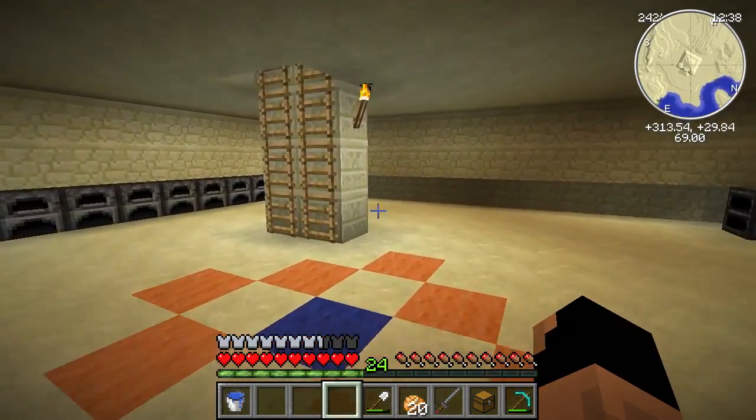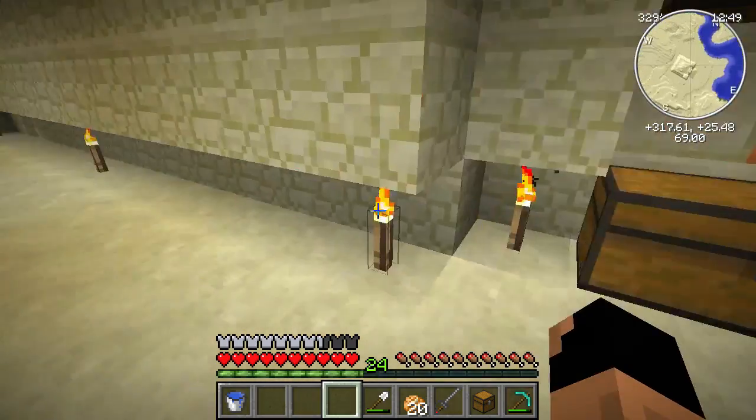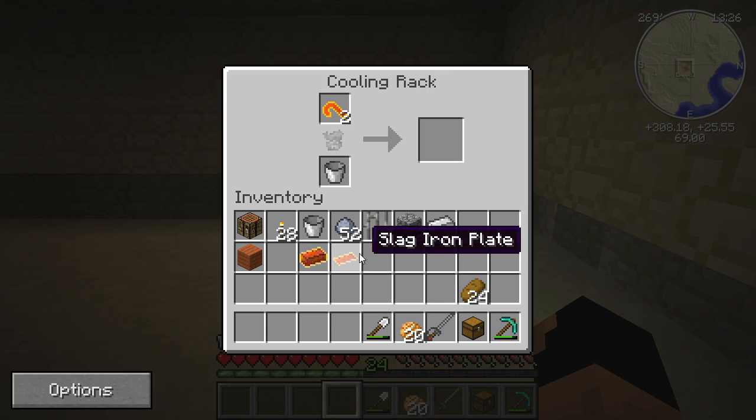Our next thing is something very cool. It looks like we're going to need to get another blade going. We do that and get one blade — with that blade, two ingots, and two molds we get two slag hooks. With those slag hooks we'll have to cool them, and we also need to cool a slag iron plate.